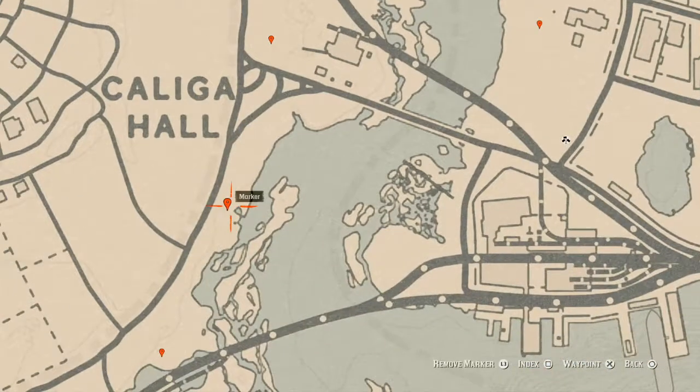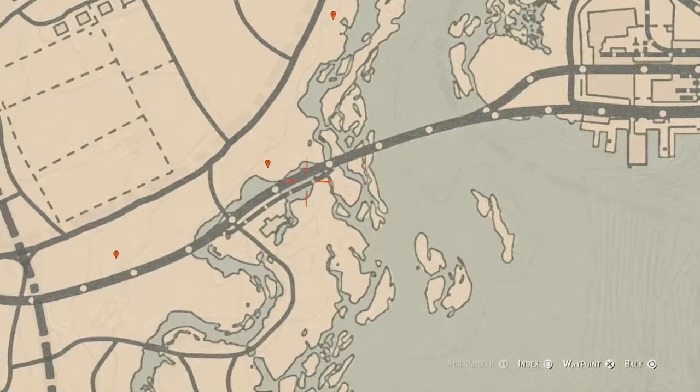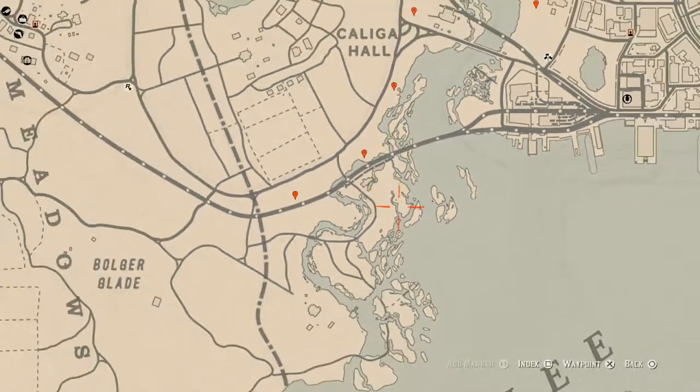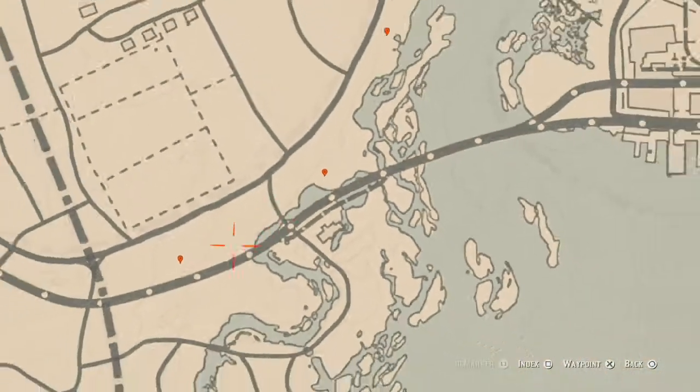The next marker is a bird egg — a Spoonbill Egg. It's in the tree; shoot it down with a varmint rifle or a bow using a small game arrow. The next marker is the Cardinal Flower, which spawns over here in this area each and every day. It helps indicate exactly what cycle the flowers are on.